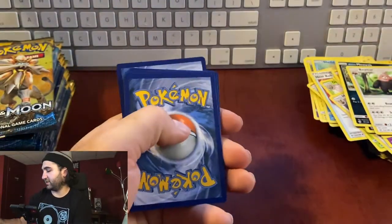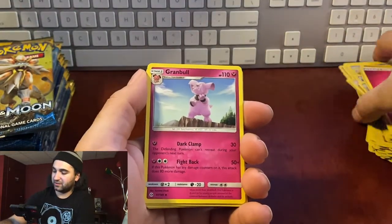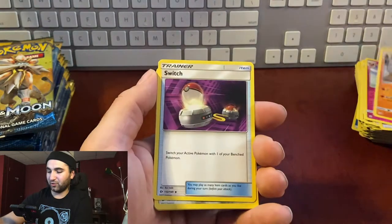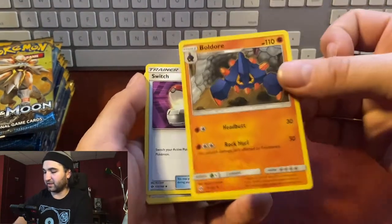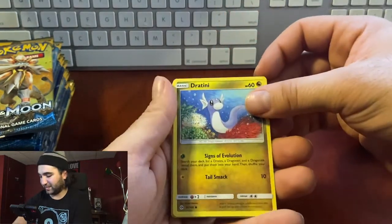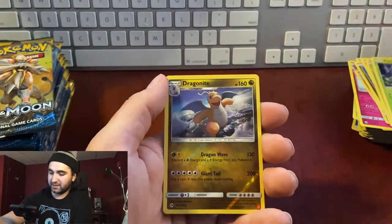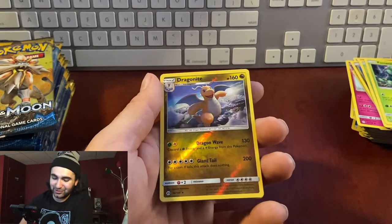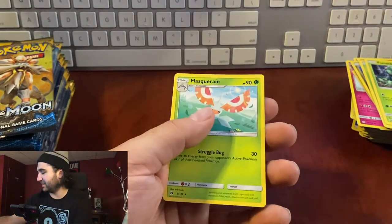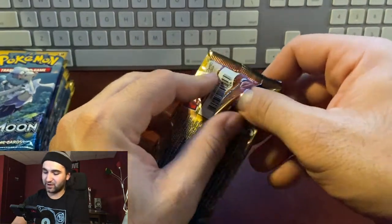Pack nine: energy, Granbull, Boldore — a new one we haven't had yet — Switch, Alolan Diglett, Dratini — one of my favorite Pokémon — Sandygast, Morelull, Fomantis. Reverse hollow Dragonite — that's definitely one of the better reverse hollows you could get, I'm loving it! Alolan Marowak. Still no GX except for that first one — come on!